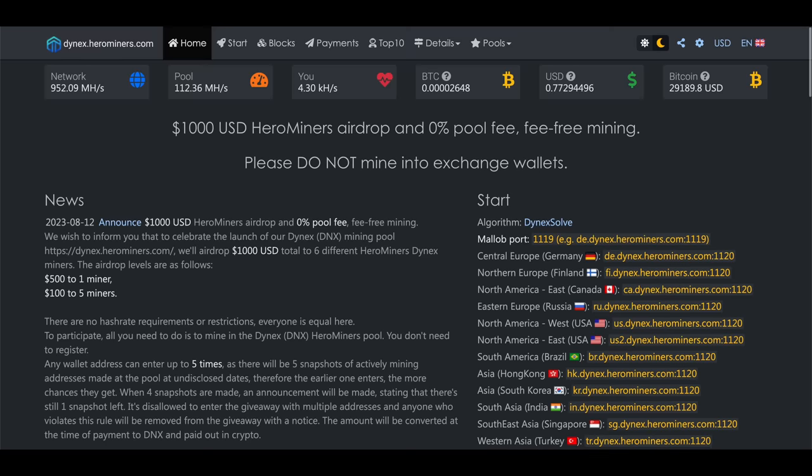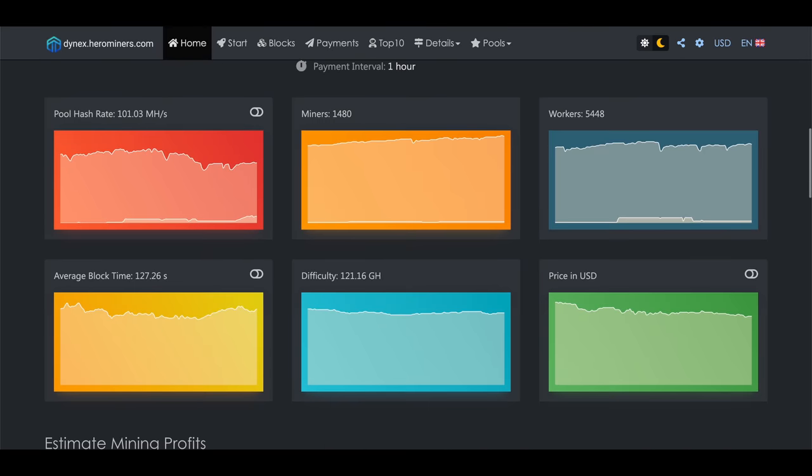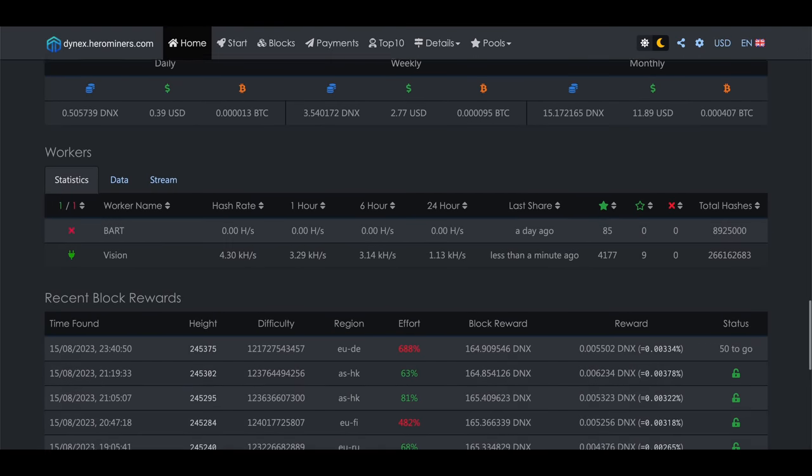To get all five entries, you need to be mining Dynex on Hero Miners throughout the entire period so you don't miss any snapshots. The winners will actually be randomly selected by me — they'll send me the list of all addresses from all five snapshots and I'll use a random number generator to pick six winners on camera in an upcoming video. Hero Miners is also doing zero percent pool fees for all Dynex miners during this giveaway period, plus they have servers around the world for fast connections and easy stats tracking.